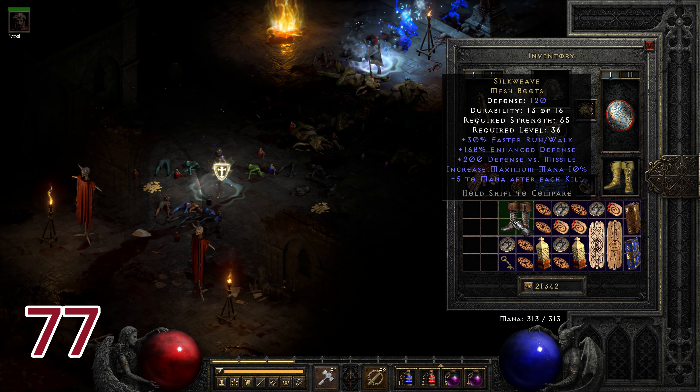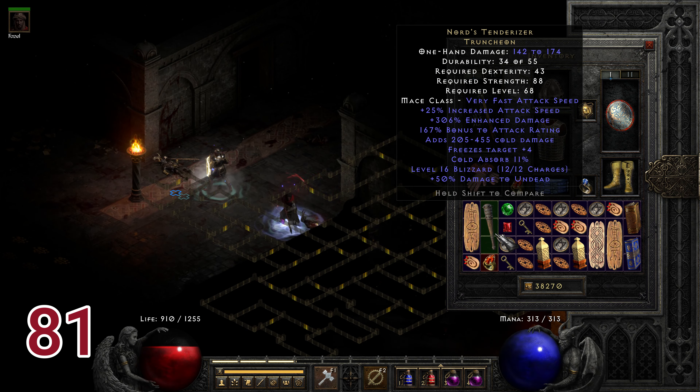Run seventy-seven drops Silkweave, great with 202 defense versus missile and 15% increase to maximum mana. Run eighty-one drops Norrj's Tenderizer, with increased attack speed and damage, 167 bonus to attack rating, high cold damage, and freezes targets.